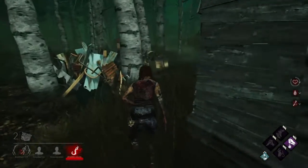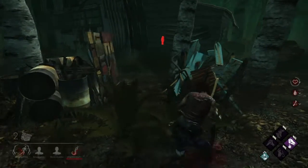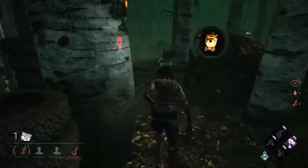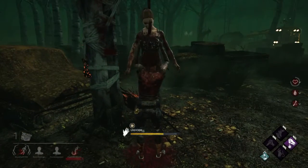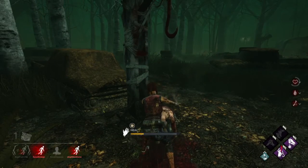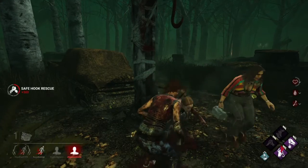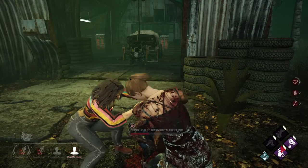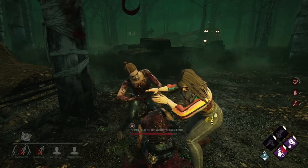Moe is definitely coming this way. I don't see him. Good pressure, good pressure! Let's see if we can get this heal off. Where is he? Don't see him. Let's go see if we can get this double heal off. I'm still exhausted big time. I might just follow one of them — oh, there he is at the bus. I'm going for this gen right here.